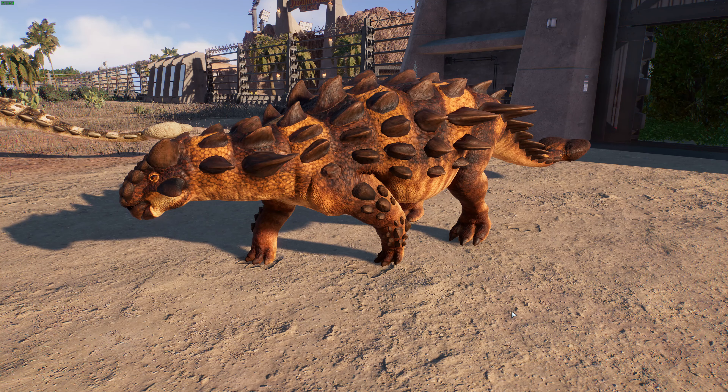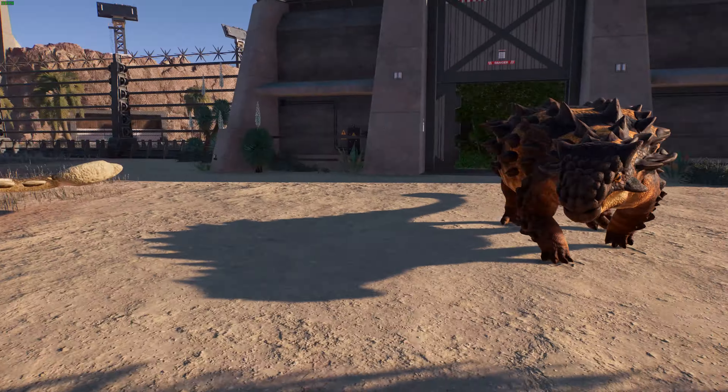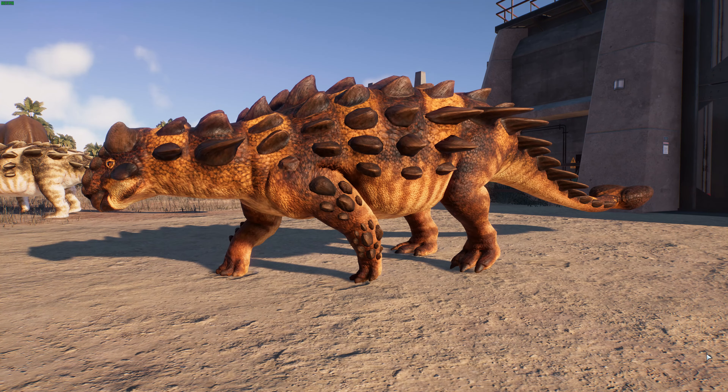Estimates for the body include about 5.5 meters or 18 feet long and about two and a half tons, and they could get bigger than that by the other estimate. Similar to ankylosaurus, it's got a low-slung body with short stout legs and all these osteoderms along its back used for defense, plus a large tail club. LA Studios always does a wonderful job — Tarkia really came out beautifully.